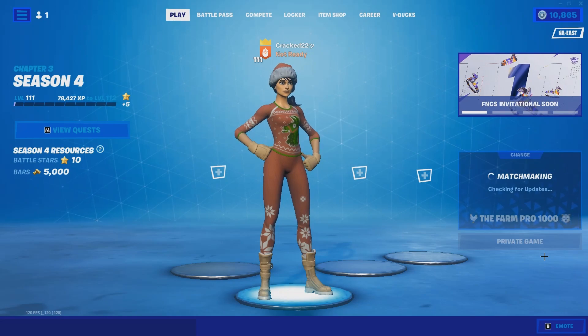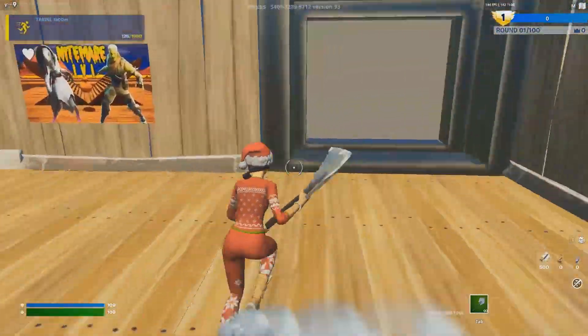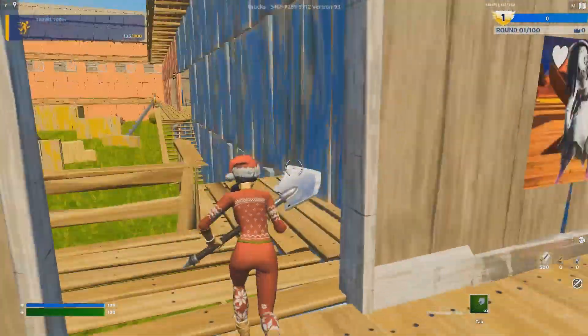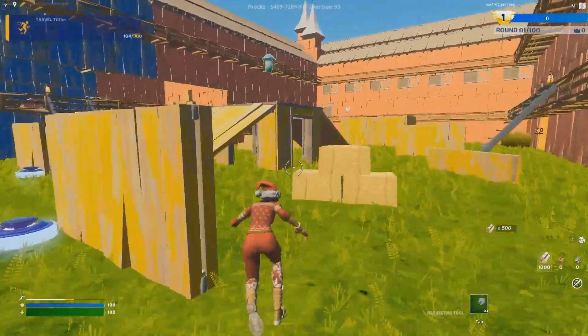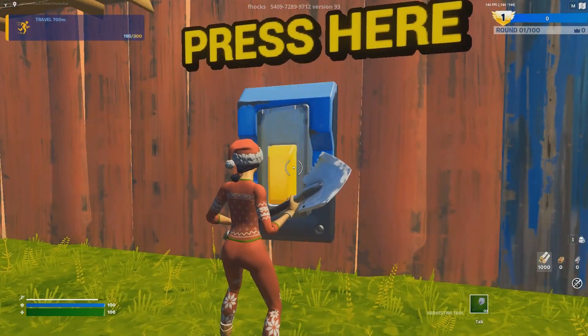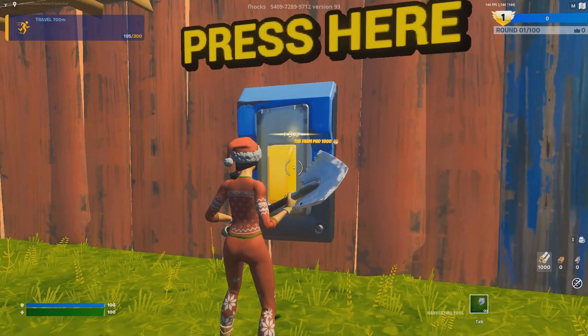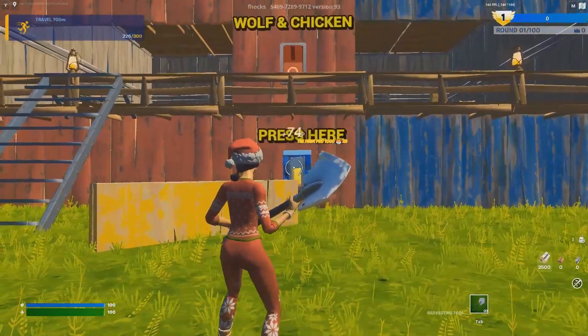Once you guys spawn in, just run to this little basement right here, then turn left, then turn right when you're in this open field. Now run to about the middle — here's the middle — then just turn right, and here is unlimited AFK XP. You should just start earning AFK XP just like that.